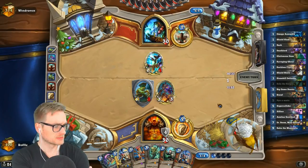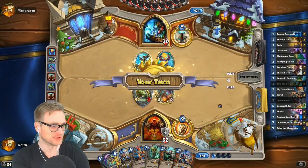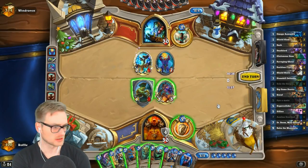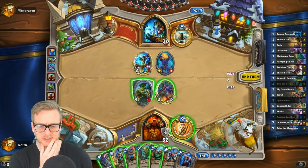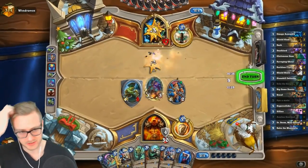I unironically think it makes more sense to put Iron Juggernaut in Odd Warrior than to put Geist in Even Shaman. The win rate with this deck today — I am two and oh with this particular deck. Okay, so he is aggro and I do kill that, and he's probably never going to kill us.